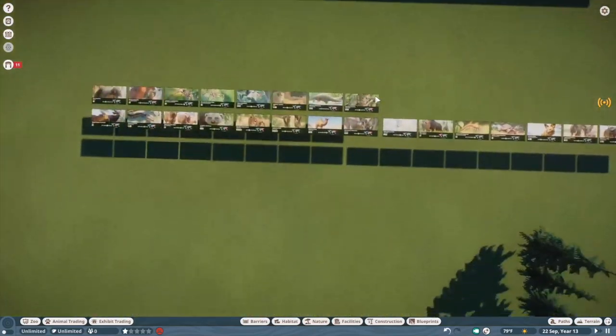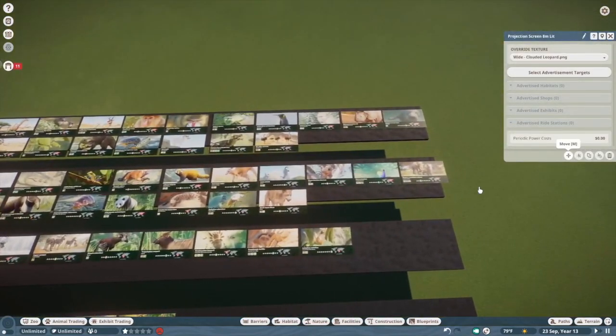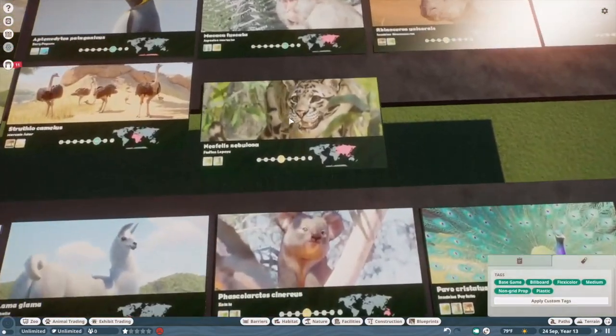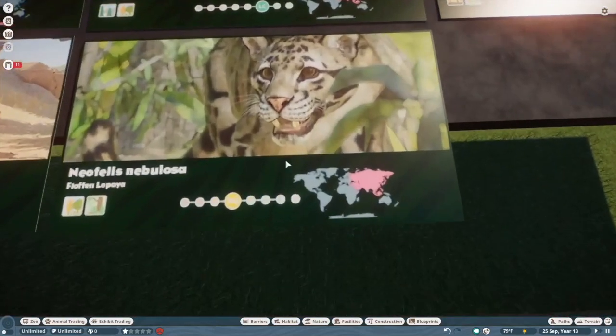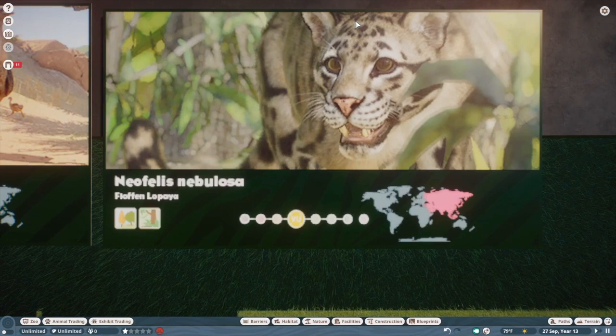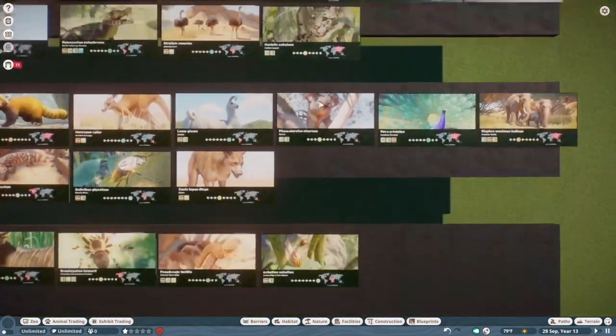Clouded leopard — I think that's an S for me. These were a very highly requested animal and I think they are very welcome among the roster. I think they're super well done. It's nice to have a smaller, more arboreal cat — super refreshing.